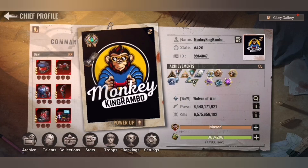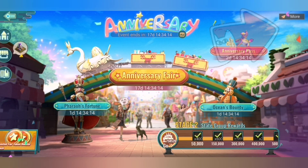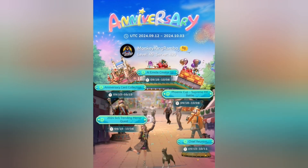That's easy because you leave that screen and go to the anniversary event. There is on the top right corner a 'more' button. By clicking on more you will see exactly that screen, and on the left side there's anniversary card collection.